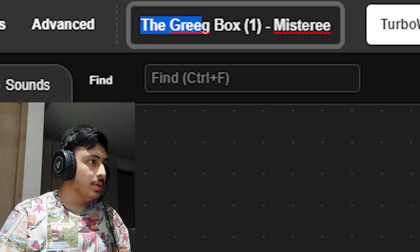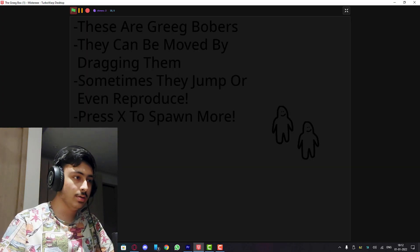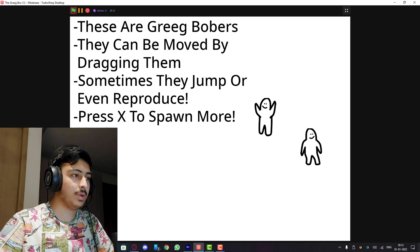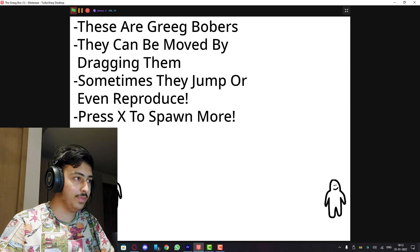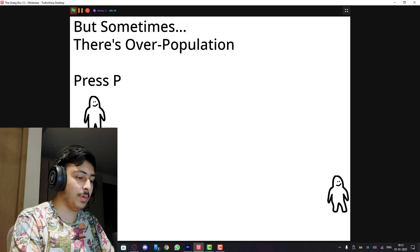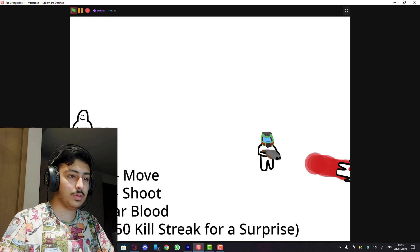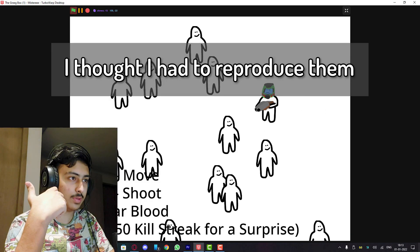The Green Box by Mystery - click the box to open it. These are Greek blobs that can be moved by dragging them. Sometimes they jump or even reproduce. Press X to spawn more, but sometimes there's overpopulation. Press P to kill everything that breathes. Space to shoot - okay so I've killed all of them, and now T to clear the blood.